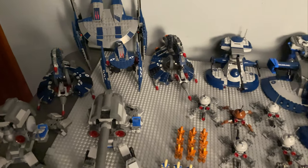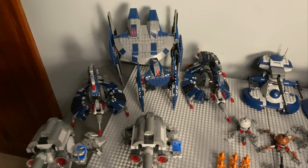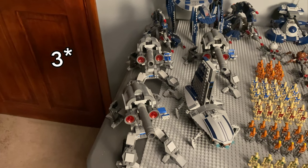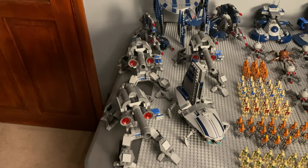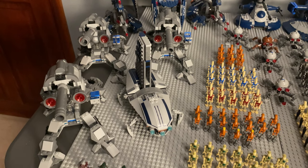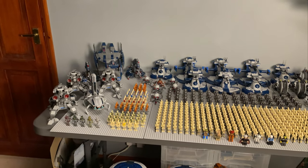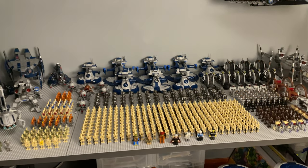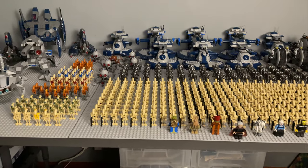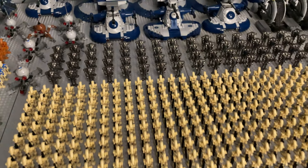Coming over here we have two droid tri-fighters, a hyena droid bomber, and a regular hyena droid that came in the Ahsoka starfighter set. We have four of these droid cannons — I think the set was called Battle for Geonosis or Battle on Geonosis — and a Separatist shuttle. So that is my entire Separatist army. It looks so cool, and those 290 battle droids lined up look amazing. I definitely want to get more super battle droids in the future.